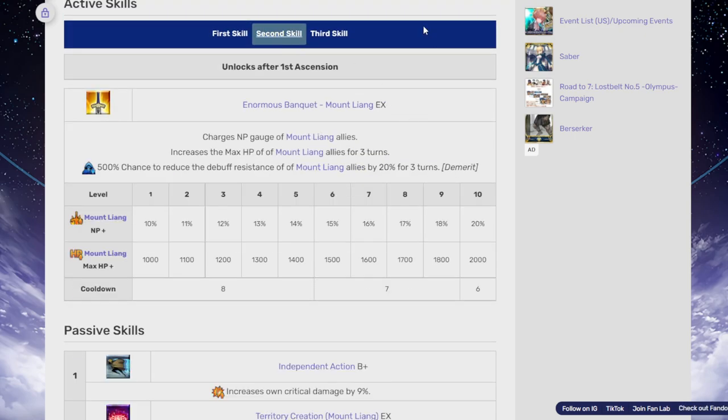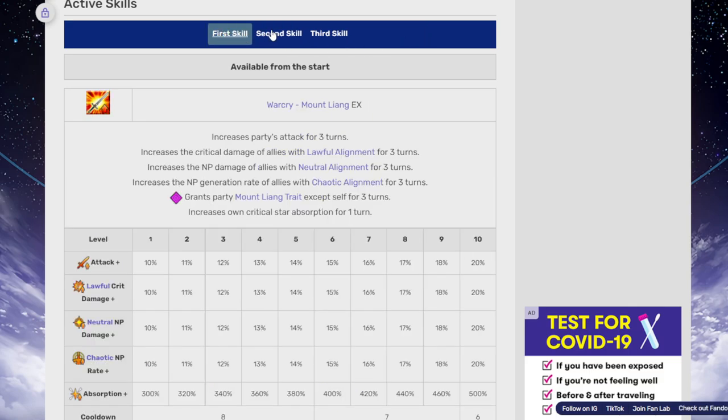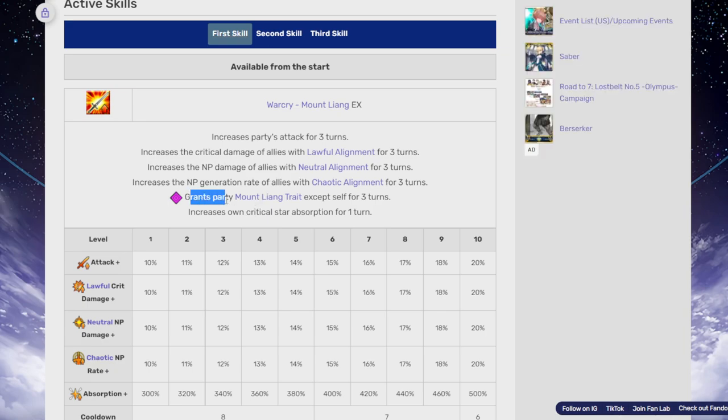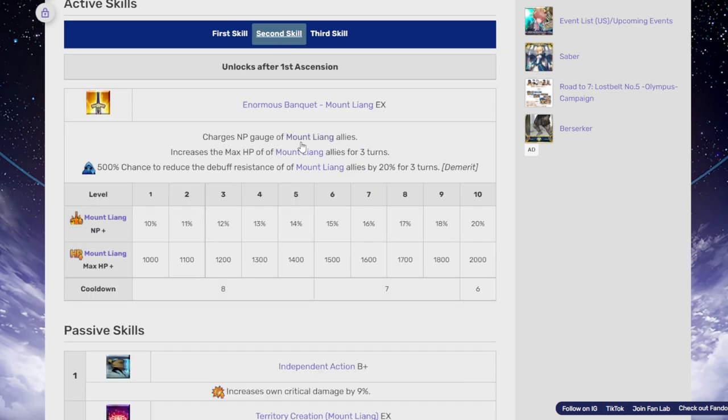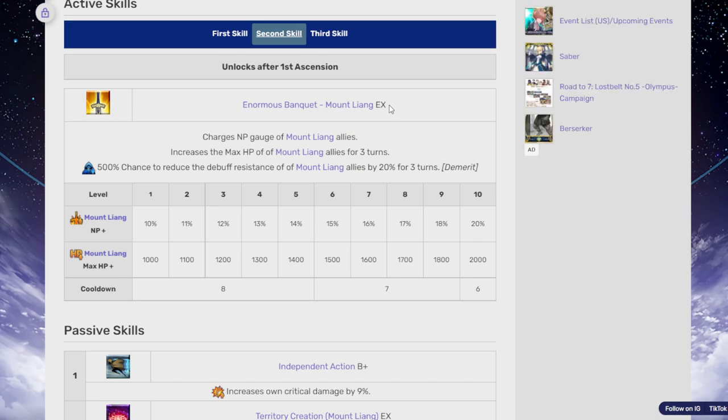The second skill is a battery. It charges the NP gauge, but it's specifically for mount liang servants. You can grant the party the mount liang trait, so you do need to use the first skill in order to use the second skill — make sure you do that. The NP battery is 10 to 20%, HP restore is 1,000 to 2,000, and there's a 500% chance to reduce the debuff resistance of mount liang allies by 20% for three turns as a demerit — but that makes sense.